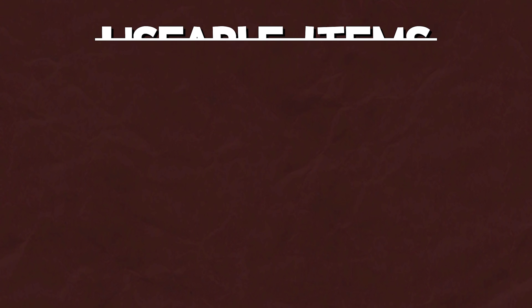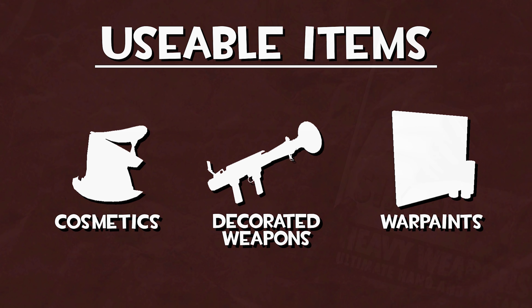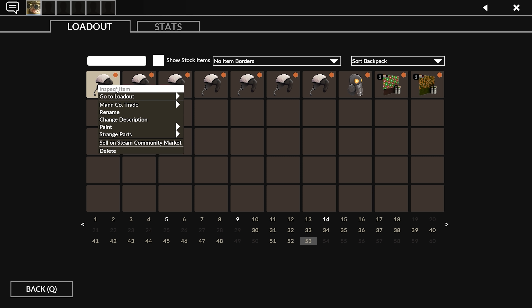Aside from these restrictions, you can mix and match cosmetics, decorated weapons, and war paints to your heart's content. So, how do trade-ups work? Navigate to an item in your backpack that you want to trade up, right-click on it, and select item grade trade-up.